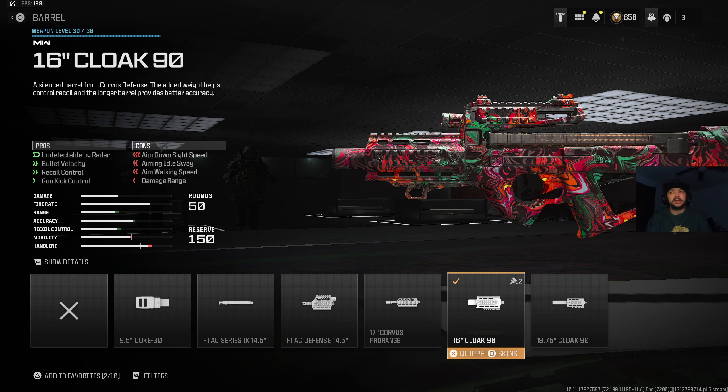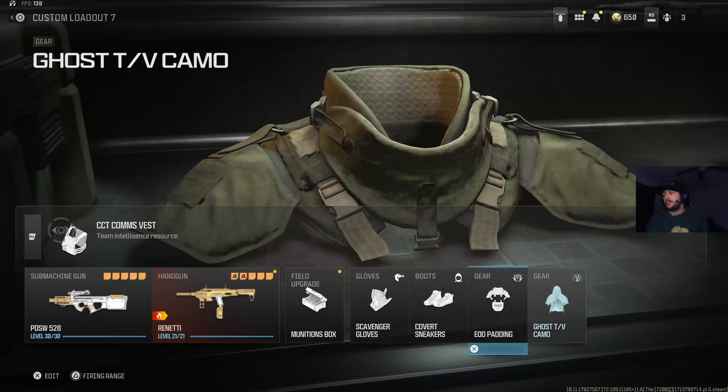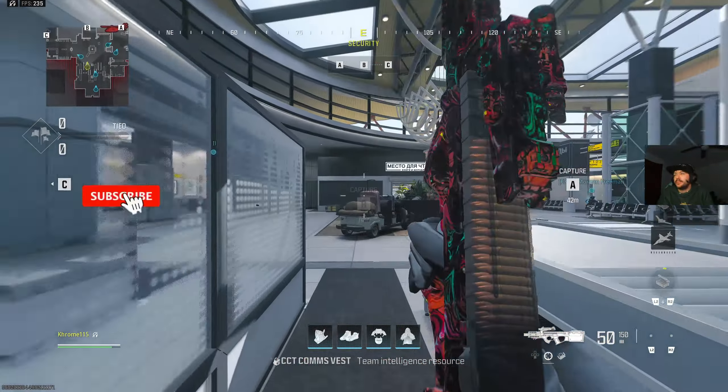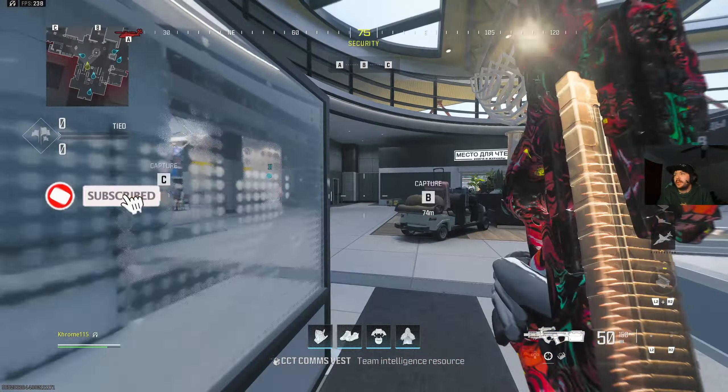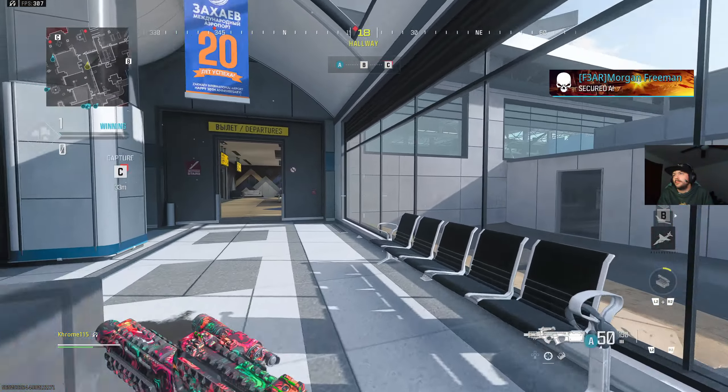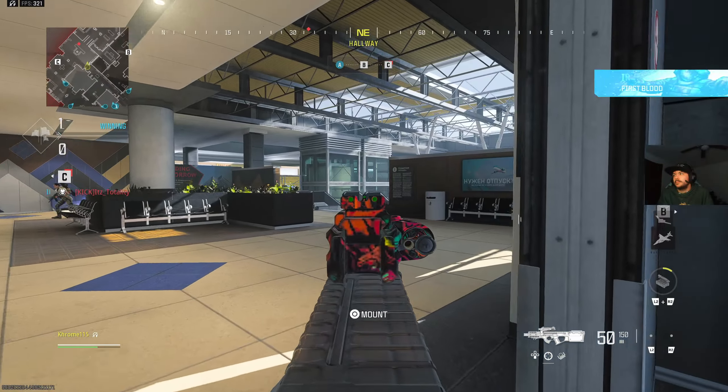We're also running the Bruen Q900 Grip and the TV Tac-Com. For a secondary we are running the Renetti with the Amorus mod suppressor XS, the Camaro RYN 03 vertical grip, the 50-round drum, the Ravage 8, and the Jack Ferrari Carbine Kit. We're running the CCT Comms vest, the field upgrade is the Munitions Box, Scavenger Gloves, Covert Sneakers, EOD Padding, and Ghost. Hope you guys enjoy the video!